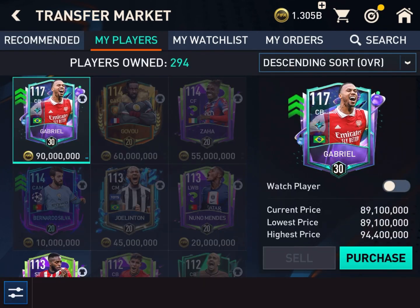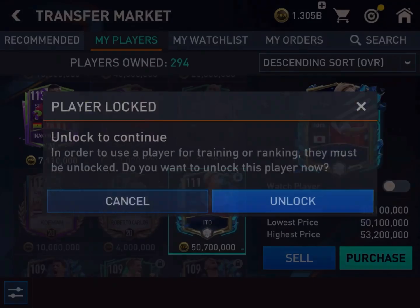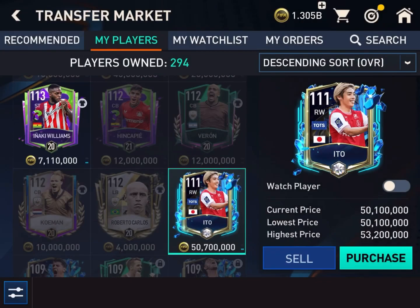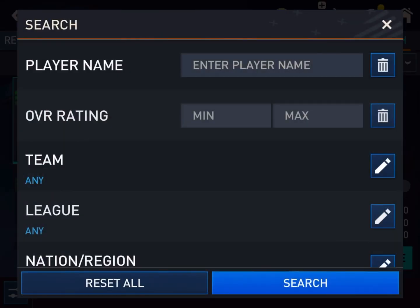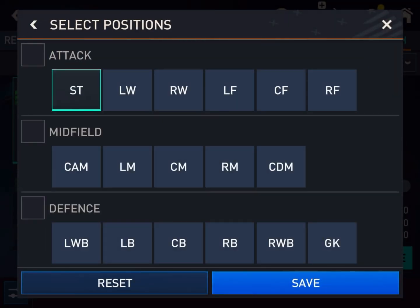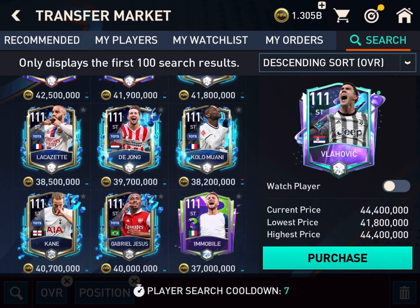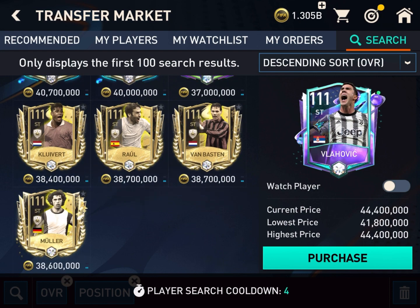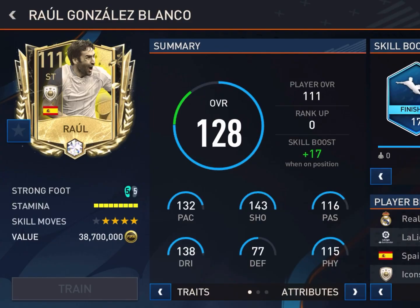Let's head to the market. The Ito card is 50.7 million — I will sell it for 50.1 million. Already 3 bids, let's see if it sells. The Gabriel card is 112, so I will buy another 10 or 11 cards so my team overall will only have players that are 112.